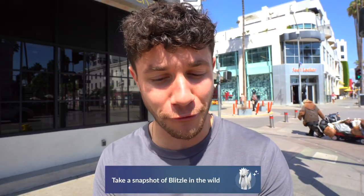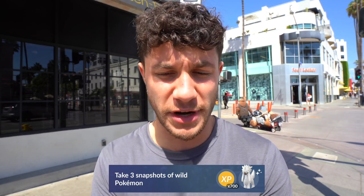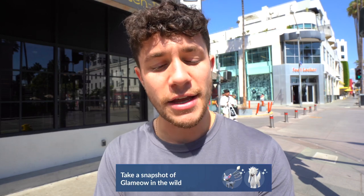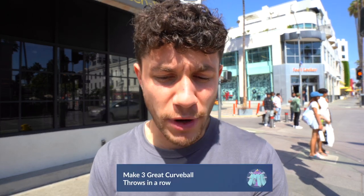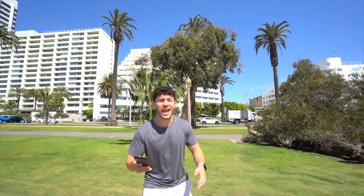Take a snapshot of a Blitzel in the wild gives FurFrou. Take three snapshots of wild Pokemon gives FurFrou or 700 XP. Take a snapshot of your buddy gives FurFrou. Take a snapshot of a Glameow in the wild gives Glameow or FurFrou — we got the Glameow. Catch 15 Pokemon gives Croagunk. Make three great throws gives Eevee. Three great curveball throws in a row gives Marini. And the ones we're hunting today — anything with a snapshot encounter for the FurFrou.